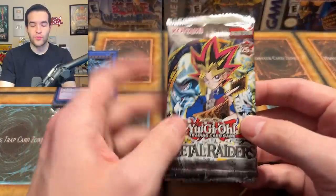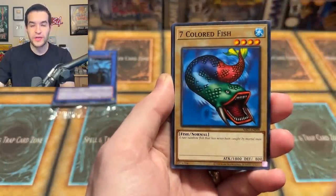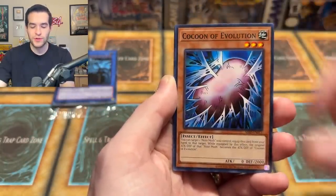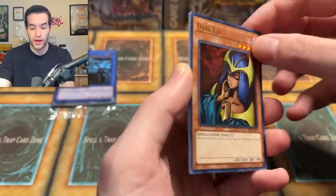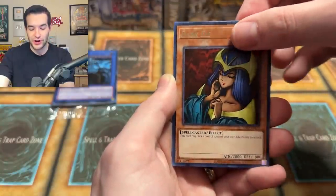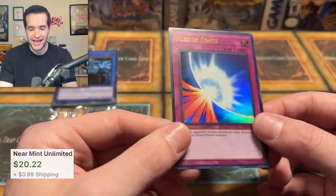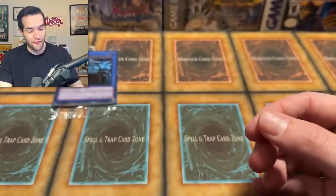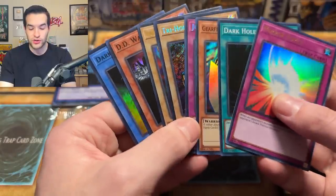I realized TCG Player has a whole separate section for 25th Anniversary — normally you'd go into LOB and list your stuff, but they have a LOB 25th Anniversary section. That's when I was like, I wonder how much different these are. Cocoon of Evolution — there are two cards left after the rare. Is this a Secret? Dark Elf, and — no, it's a Mirror Force! Mirror Force Ultra Rare. We have pulled some crazy cards so far guys — two Secrets, two Ultras, four Supers. Not bad at all. That was a really good mini box.